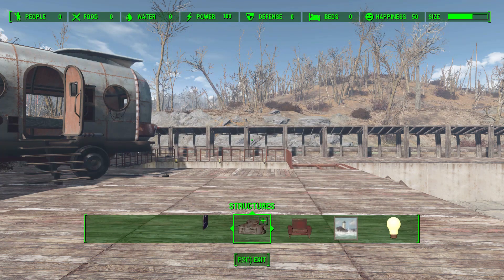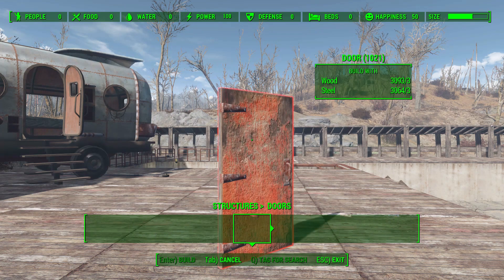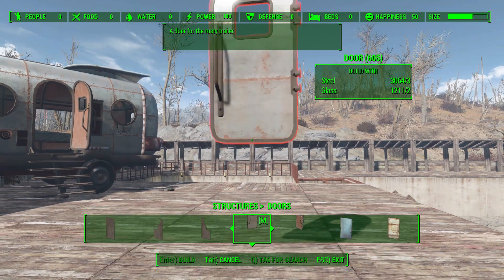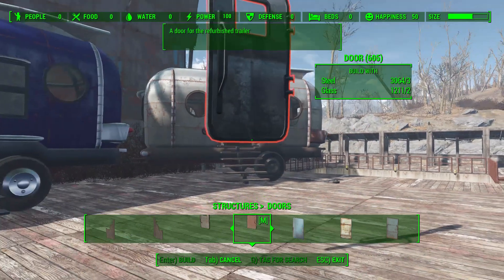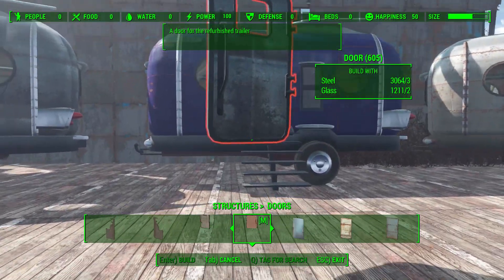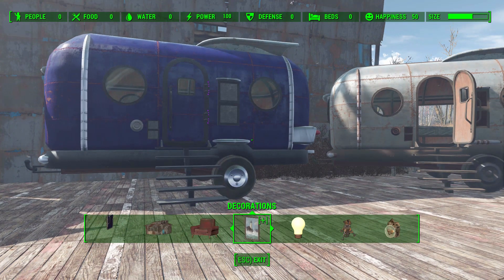You'll notice that they have no door on them. To add a door you are going to have to back out to the structures area and then head on over to Doors, where you'll find a rusted and refurbished door quite a ways down the list. There's the rusty door and right there the shiny new refurbished one. If you would like to put a carpet in either the rusted or refurbished, you can add in that same leopard print rug.